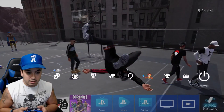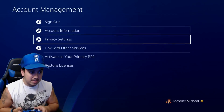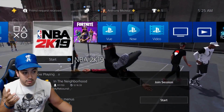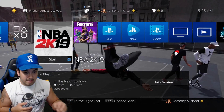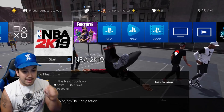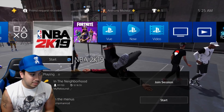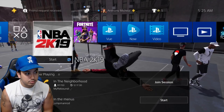To make sure this doesn't happen again, go to Settings, then Account Management, then Privacy Settings. Click on Privacy Settings and log in using your email and password. Once you're in, go to Messages, then Message Settings, and change it to 'Friends Only.' Make sure only your friends can send you messages — that's going to limit any chances of this happening again.